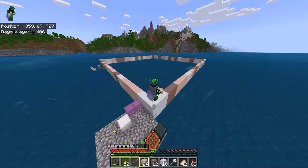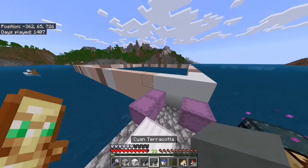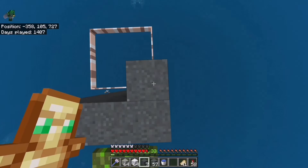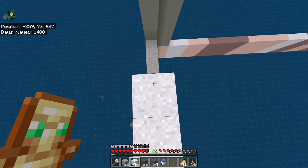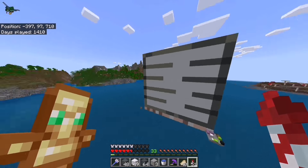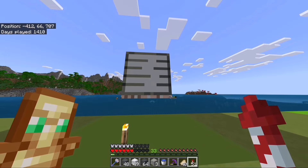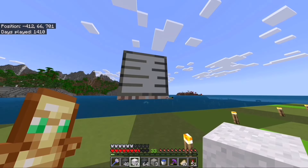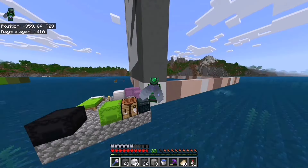The sand block is now built, so now we've got to build a giant iron block on top of it. I'm going to use four blocks: light gray concrete, white concrete, gray concrete, and cyan terracotta. I have no idea how this is going to turn out. That's going to be the height of the iron block — let's start building.